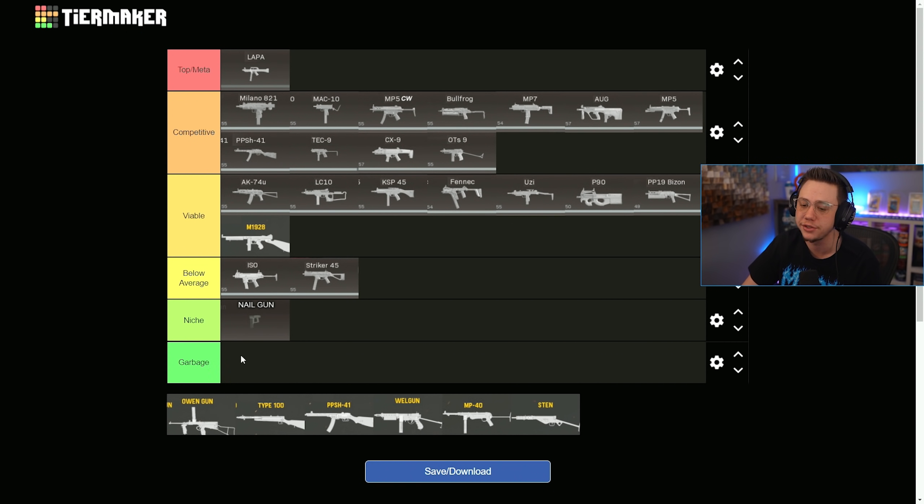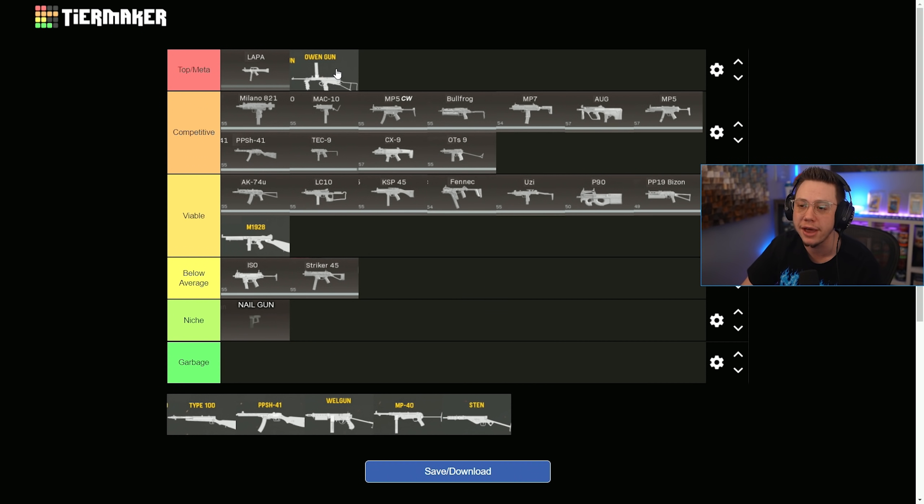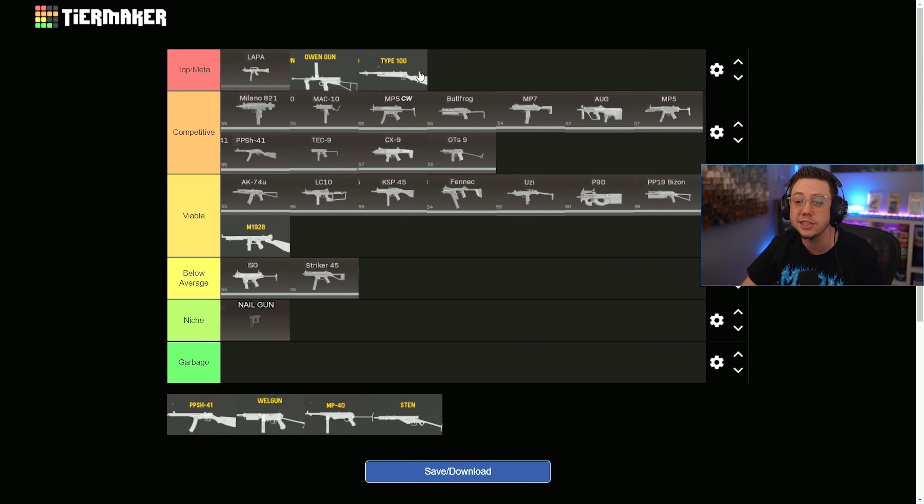The Owen Gun is a no-brainer top meta — phenomenal. We've talked about this one for months, it's one of my favorite subs in the game. The Type 100 statistically is also a top meta SMG. It has a little bit more recoil than some of the other subs, but the TTK on this thing is one of the best in the entire game.